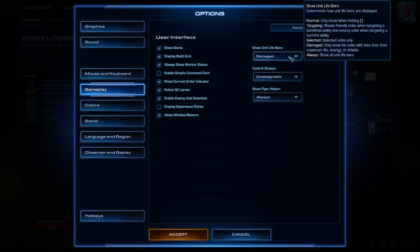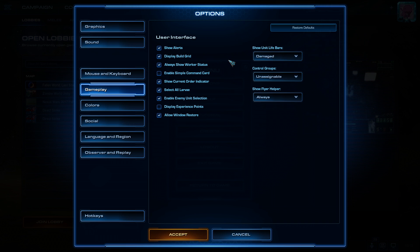On the gameplay tab, make sure to check all the boxes that I have here — those just make the gaming experience easier. As for control groups, I strongly suggest them to be unassignable or unclickable, because sometimes you can accidentally click on those icons and reassign something in the wrong way, and we certainly don't want to make extra mistakes on top of other things in this game.